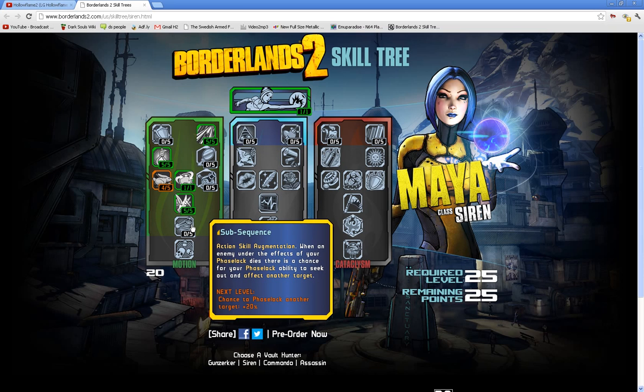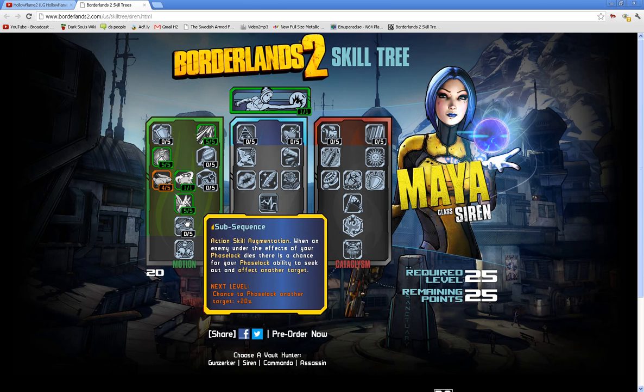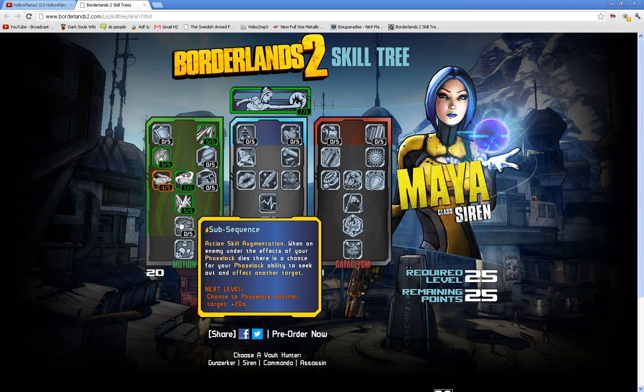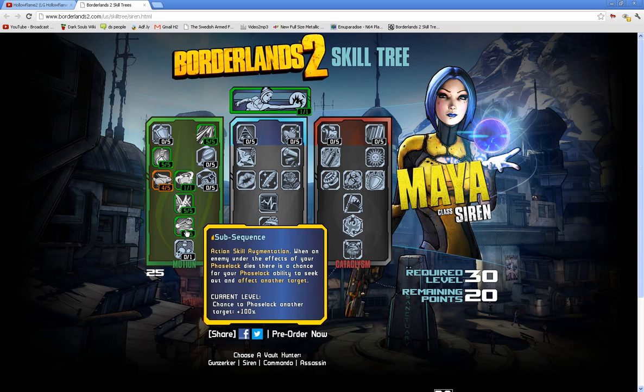Subsequence — action skill augmentation. When an enemy under the effects of your Phase Lock dies, there's a chance for your Phase Lock ability to seek out another target. That is really cool. At 100% chance, if you kill somebody in your Phase Lock, it can Phase Lock somebody else — you could Phase Lock forever in a battlefield. Subsequence is a pretty cool perk.